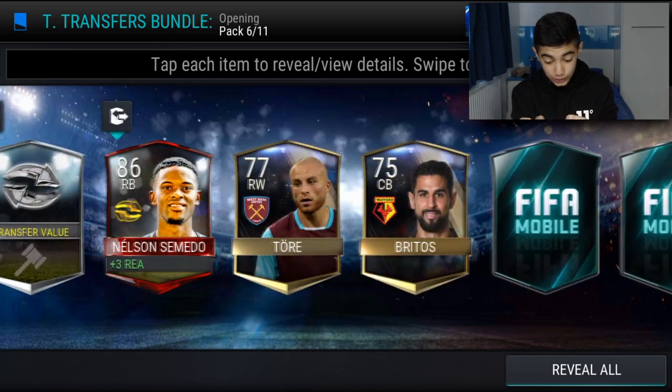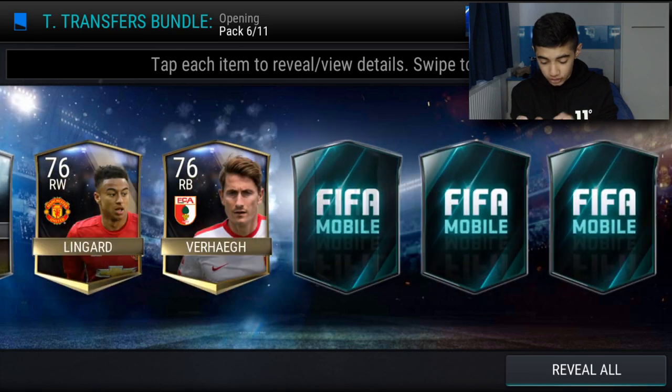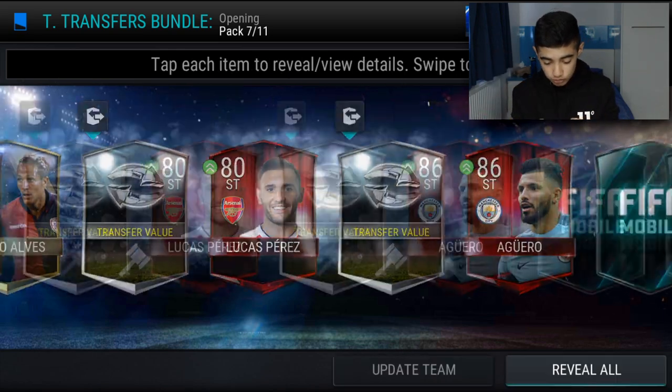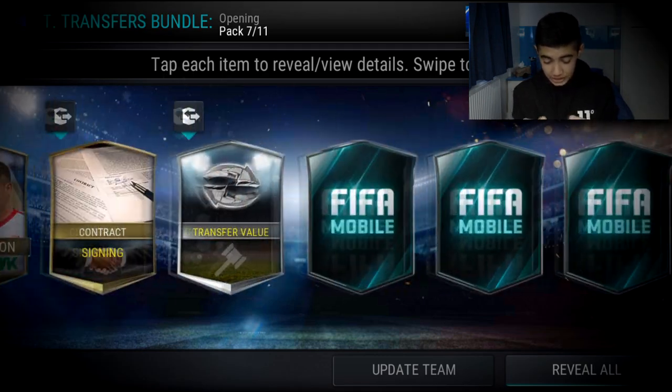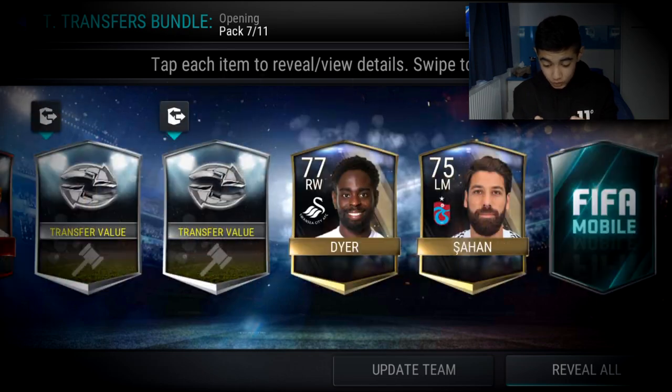We get more tokens, and then Nelson — bloody hell, how many are there! We get Brooks and an ultimate flashback, which is pretty good. Then we get Agüero, Rupert Ricio, and Lucas Peres. These packs are absolutely stacked as we also get Hazard and Notovic. I'm either really lucky or these packs are absolutely mad — either way, I'm not complaining.